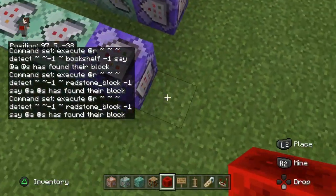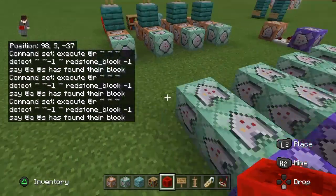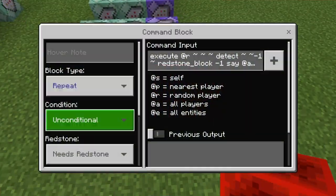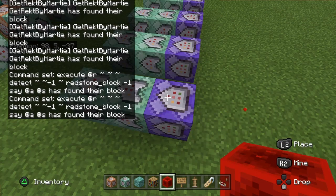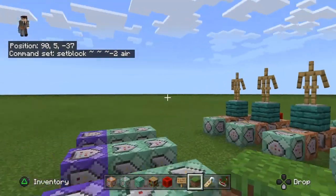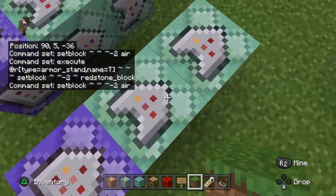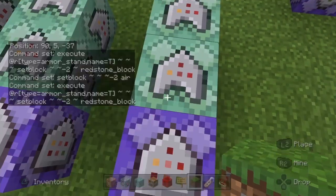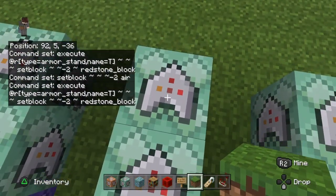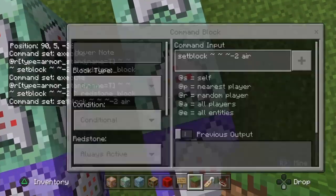So basically what you've done is: if you place a redstone block here and then go to your block, it will say 'I found my block'. If it was always active, it would just always say that when you go on any block - that's why you need that delay. Also important: the set block command needs to come first, and then the execute command. Please don't place the execute one before the set block one, otherwise it won't work.